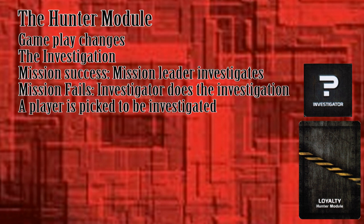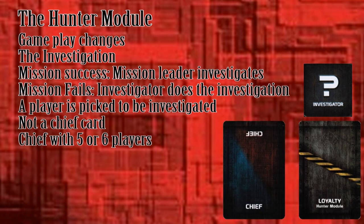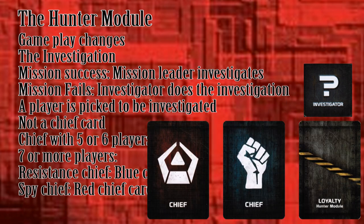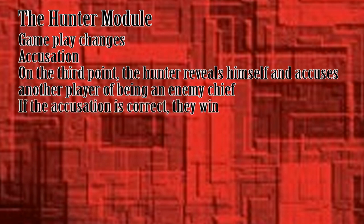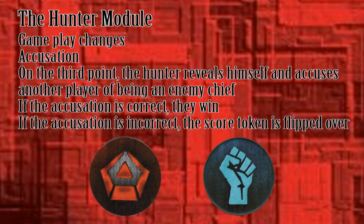The card the investigated player hands over depends on the number of players and whether they are a chief. If you are not a chief, you always give the not-a-chief card. In 5- or 6-player games, both chiefs use the red and blue chief card. In games with 7 or more players, a chief hands over the chief card that matches his or her faction. When a faction scores its third point, they don't automatically win anymore. The Hunter reveals himself by flipping over his character card and accuses a player of being an enemy chief. If the accusation is correct, they win. If the accusation is incorrect, the targeted player denies being an enemy chief and the score token is flipped over to the other side. Then, move on to the next mission.